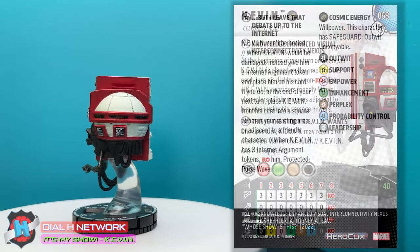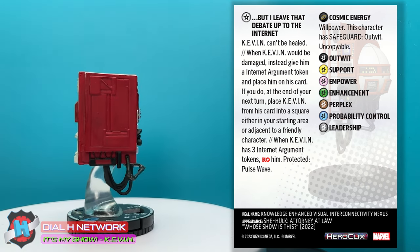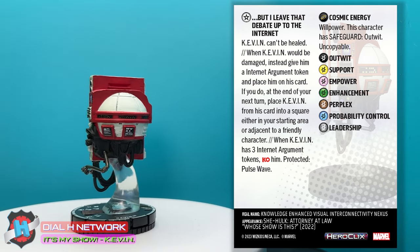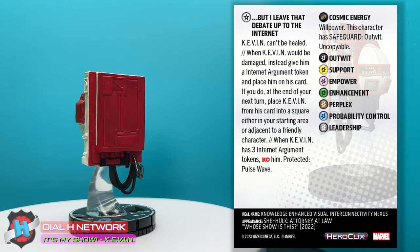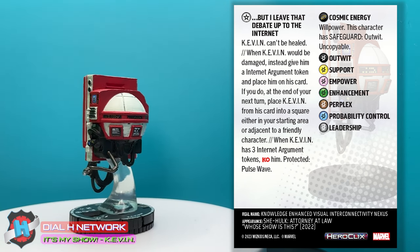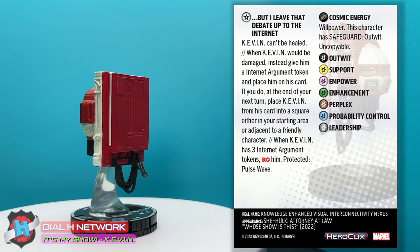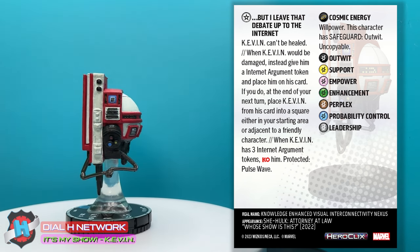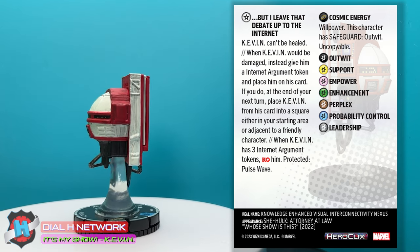His last trait — Kevin can't be healed. When Kevin would be damaged, instead give him an internet argument token and place him on his card. At the end of your next turn, place Kevin from his card into a square either in your starting area or adjacent to a friendly character. When Kevin has 3 internet argument tokens, KO him. Protected Pulse Wave. This is really funny and it's definitely going to give him some sustain. In a timed match, he might be pretty hard to take down. Really cool figure.